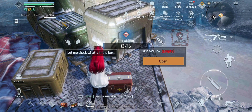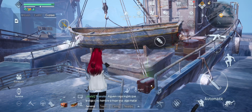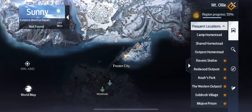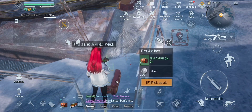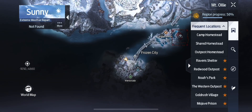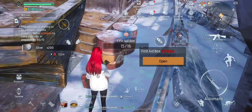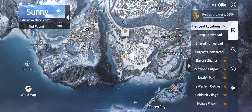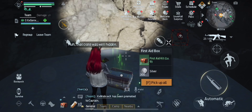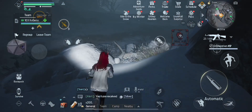This is exactly what I need. Let me check what's in the box. Huh, that crate was well hidden. Let me check what's in the box. That crate — this is exactly what I need. Huh, that crate — I prefer exploration. And that is all 16 Mount Ollie's explorations called First Aid Boxes.